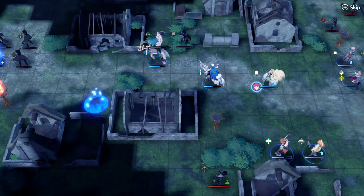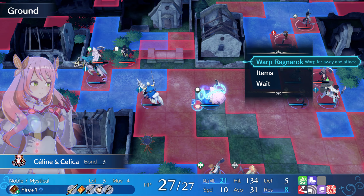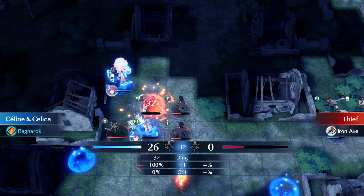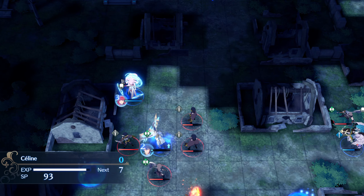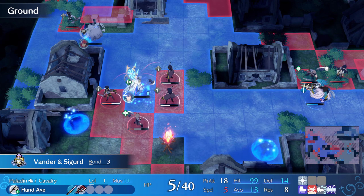In turn 2, Sadie engages with Celica and warp Ragnaroks the axe fighter above Vendor. If Vendor missed this guy earlier, Chloe would need to deal the finishing blow after Sadie. Sadie then canters one left and one up, which reveals the boss thanks to her torch and also enters the boss's attack range.